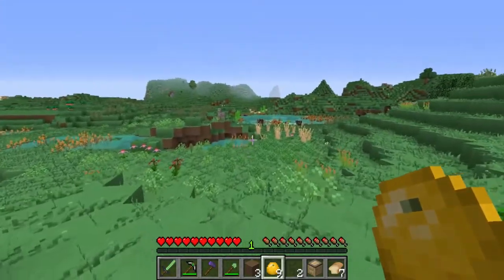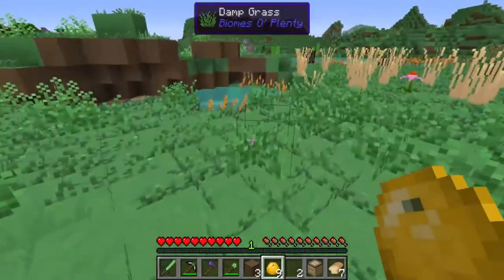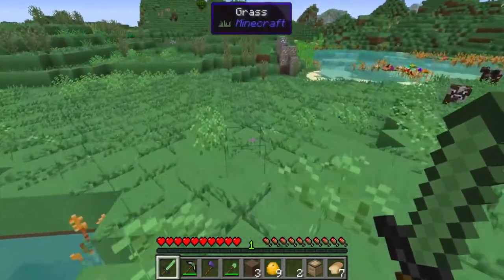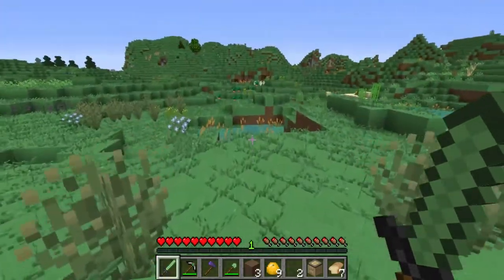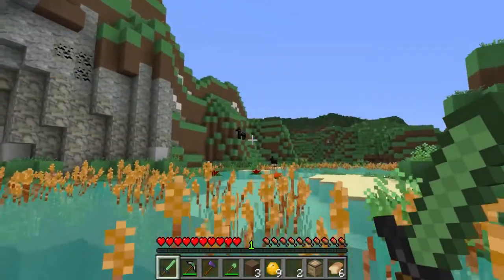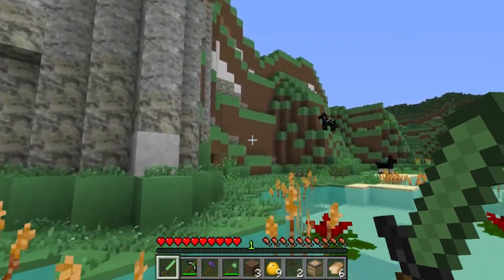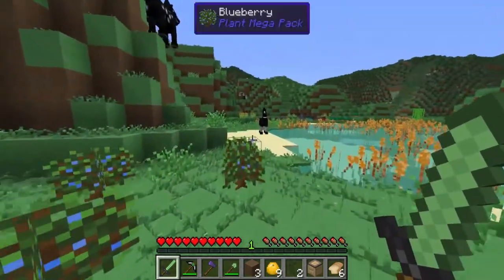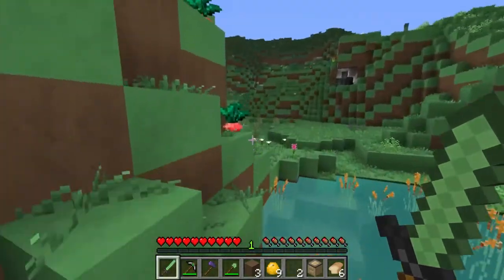I did a bit of scouting around as you do, and I think we're going to head off from this village, leave these lovely villagers in peace, and head off to a place where we can call our own. I can see in the distance behind here that there is a seasonal forest, and I think that is going to be the perfect place for our first starting base area. I may go exploring more and find other places, but we're going to start there and see how we go.